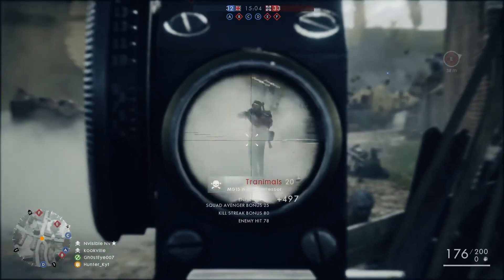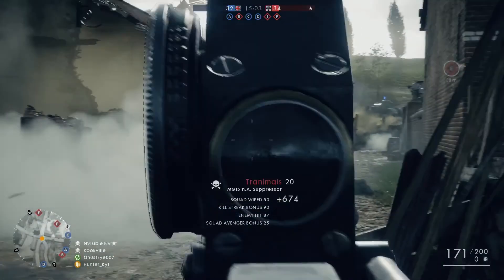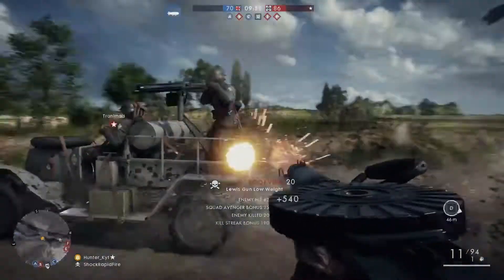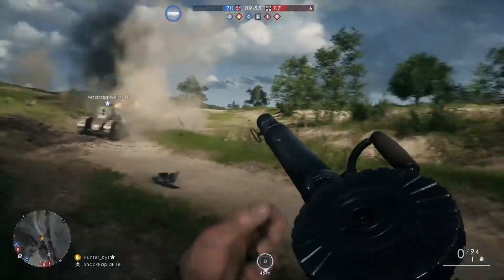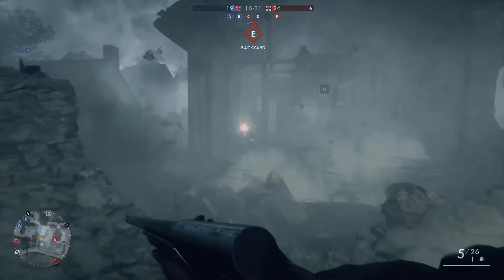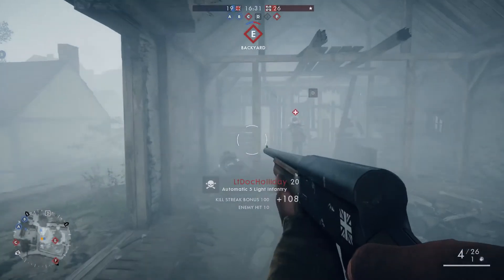Maybe there were suppressors back in World War One — let me know down below if I was wrong. Throughout this trailer we do get a lot of other little glimpses of other weapons as well, such as the Lewis gun low weight, the Remington Automatic 5 light infantry, and the automatic shotgun.